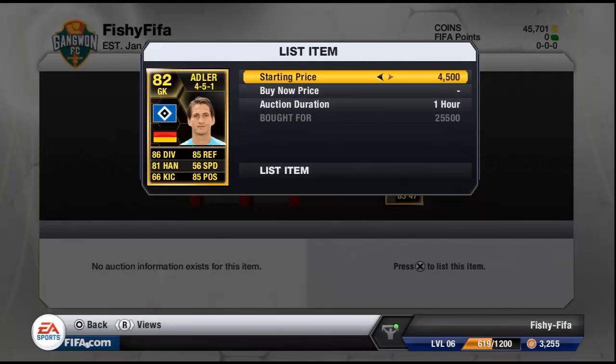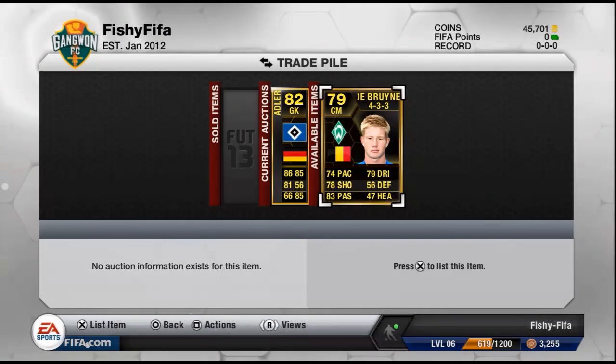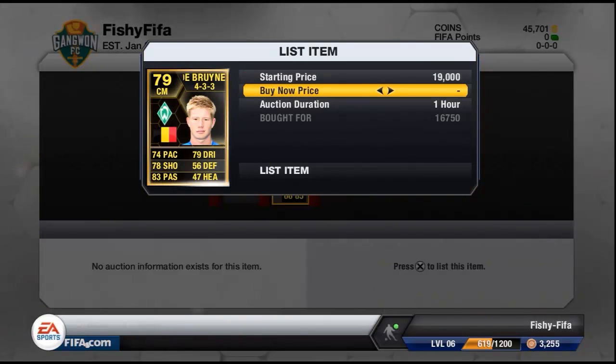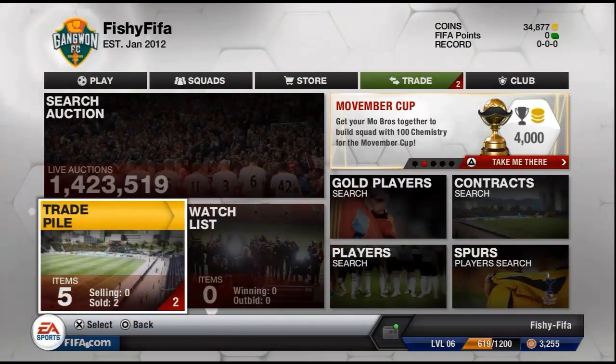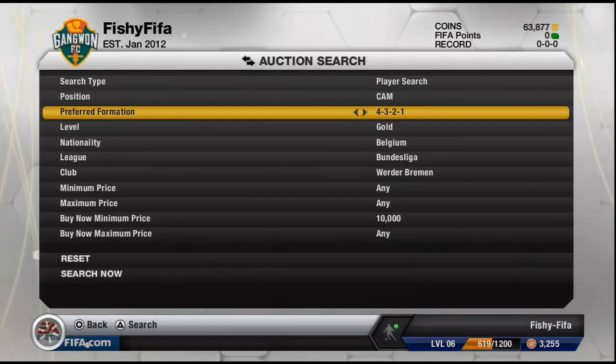Not the biggest profit on each of them. Adler I paid £25,500 for and I listed him for about £28,000 — minimal profit but all profit counts. De Bruyne I paid £16,750 for and listed him close to £19,500 to £20,000. They both do sell, not for the price I first listed them for, but I do get some decent profit.